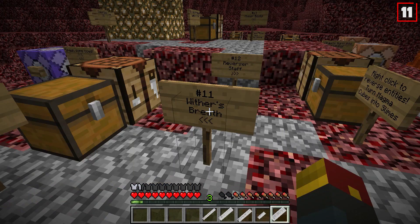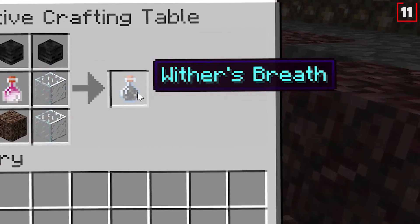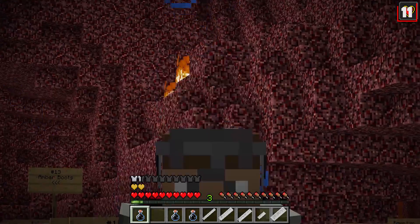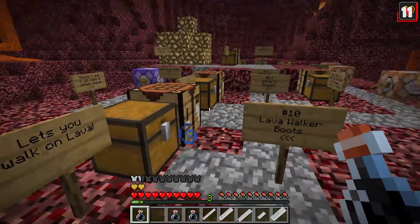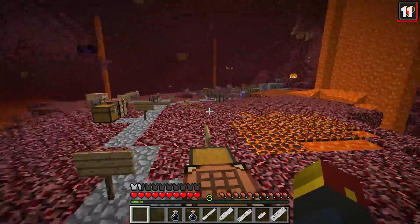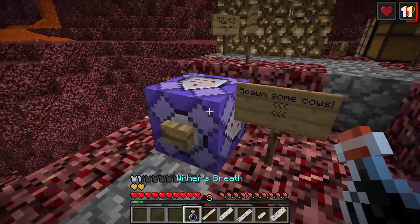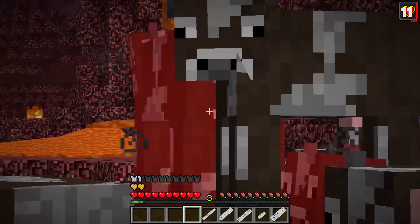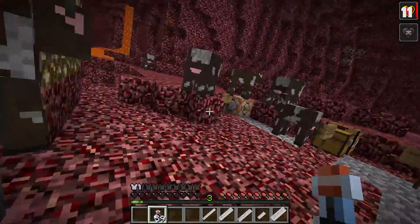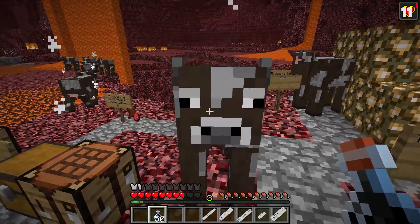Number 11: Wither's Breath. You need three wither skulls, four glass, a bottle of dragon's breath, and soul sand. Throw this thing to make a wither cloud — or if you drink it, you get Fire Resistance 6 and Absorption. Let's drop it instead — nice! It'll make a wither cloud, and you should probably drink one as well so it heals you. We spawned some cows — time to suffer. They stack, so you can have multiple wither clouds all over the place. It's so easy — look, beef!